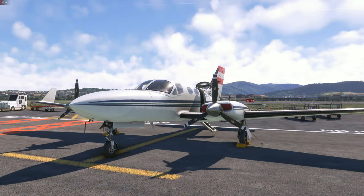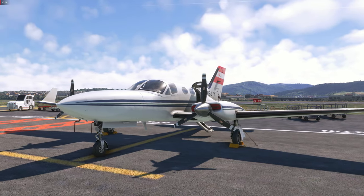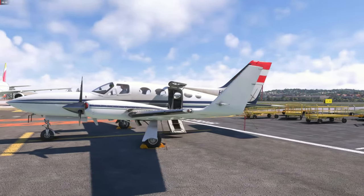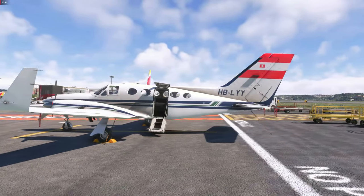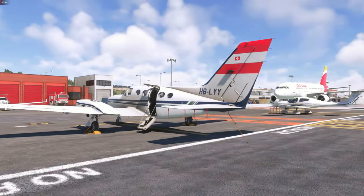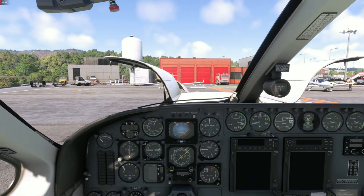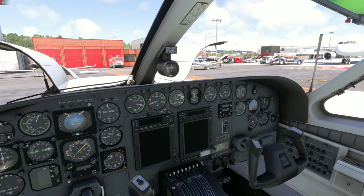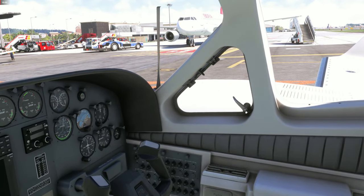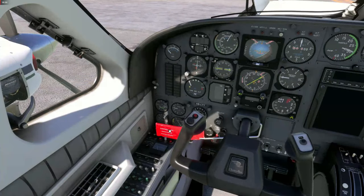At the moment the passenger door is open and all the tie-downs, wing covers, and everything is still attached to the aircraft, which we are going to remove shortly. After admiring the external model, let's hop into the cockpit. We'll open the right side window to let some fresh air in — that is also modeled. We have the control lock installed for now, which we are going to remove shortly.